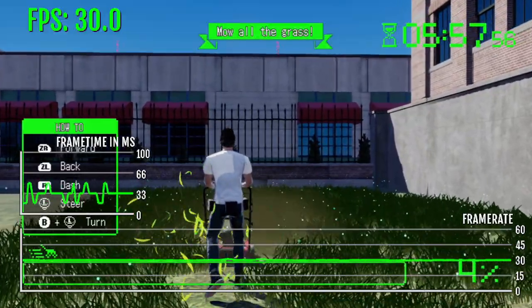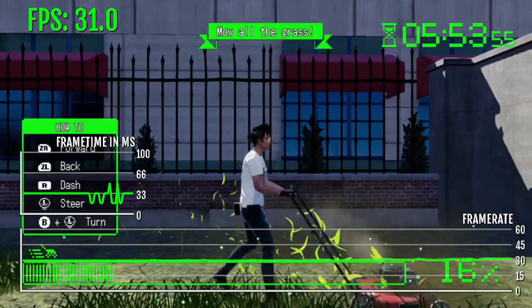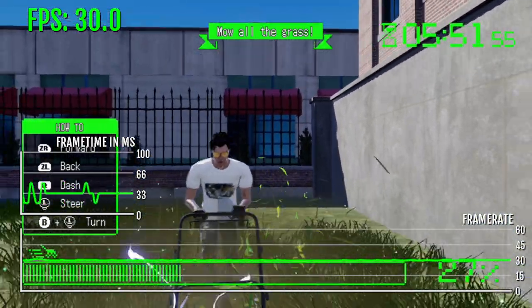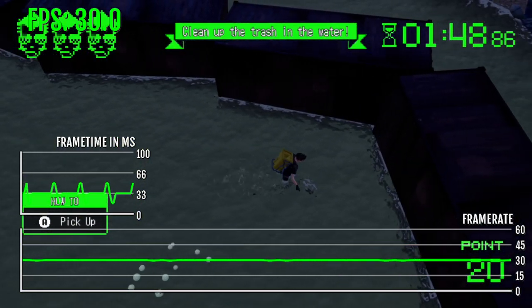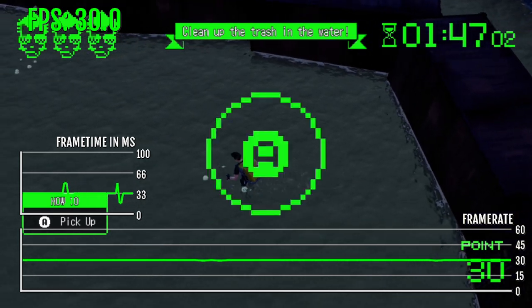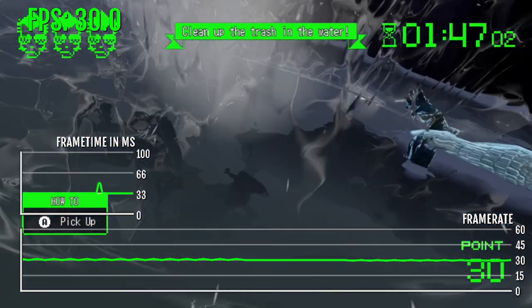The game also has a ton of minigames and they also target, for some reason, 30 fps. You can mow the lawn in this particular minigame, and then there's another one where you pick up garbage — all of this at an amazing 30 fps. But of course it's still not stable. You still get drops as you see in the fps counter.